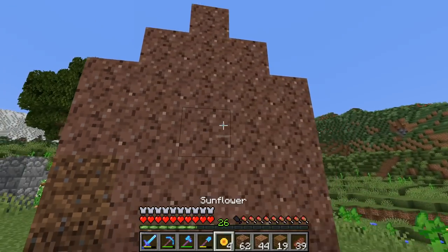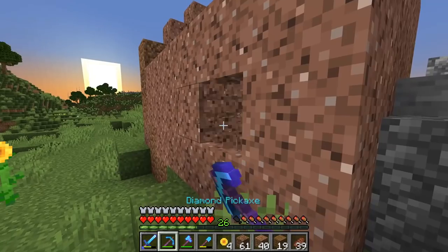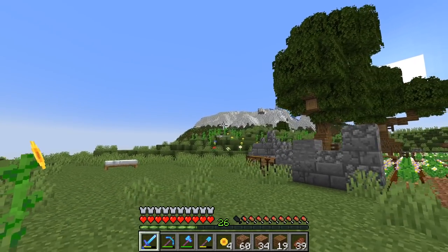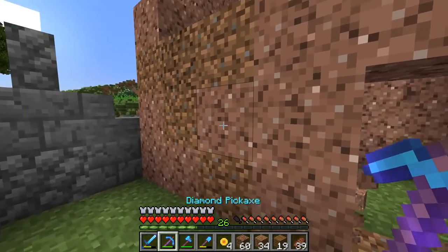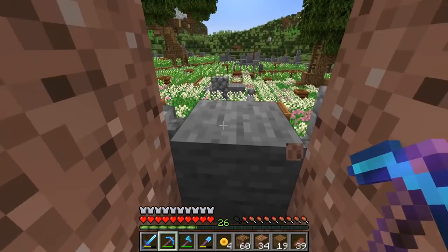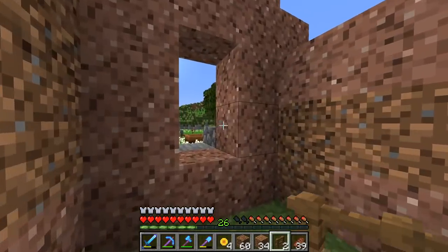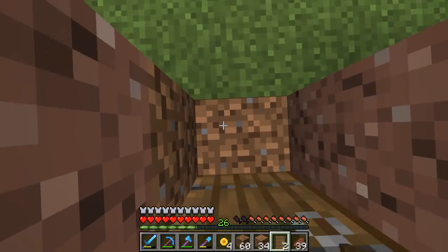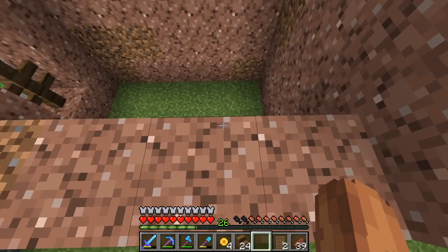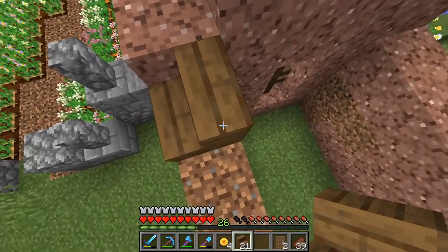We'll do another one round the back as well. I think we'll chuck a door in here and a window there. We can knock this little bit out here, then use fences as windows. There's a spruce door. Let's head up and fill out the roof. I think this time we're going to make the roof out of spruce. We're going to add a little interesting shape to the front of it - I'm going to try and make a little window.